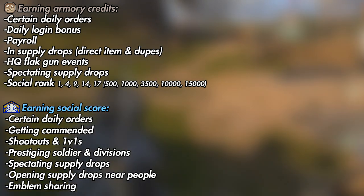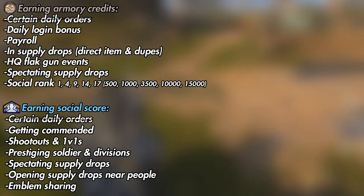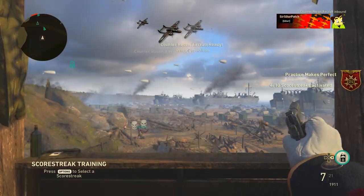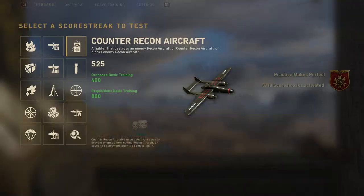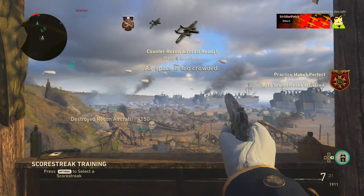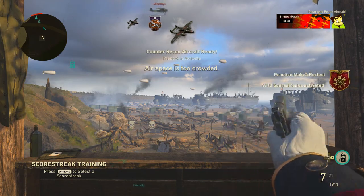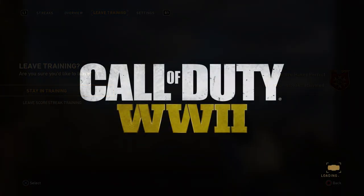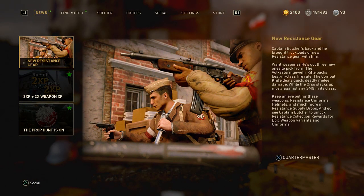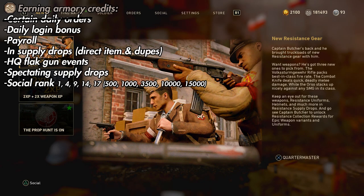Most of these things I don't need to drill down on a whole lot. The daily orders are not new to anyone for earning drops, 300 credits, and 25 social score. Usually the social score ones are brain-dead easy - like go to the theater, shoot 10 targets in the range, call in 10 streaks in the range, or sometimes it takes actually playing a game or two, like confirm 20 tags. A couple times they had the 500 social score order to get you to check out the COD World League in the theater. That's very straightforward - do what the game tells you to do.